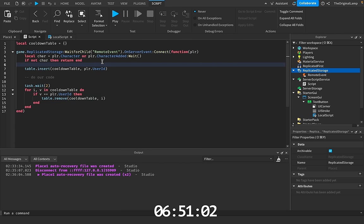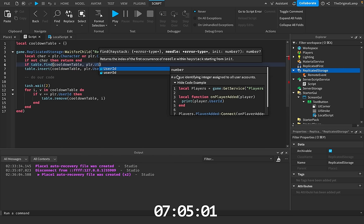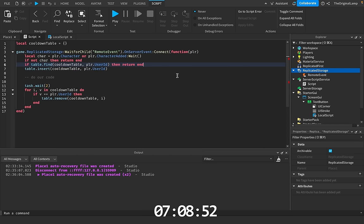The very last step of the cooldown is we just need to check if the table actually has a player ID, and if it does, then we just don't do anything. So if table.find, cooldown table, player.userid — then we're going to return end. I know this code is a bit complicated, but I checked and I only have like two minutes, so let's actually quickly wrap this up.